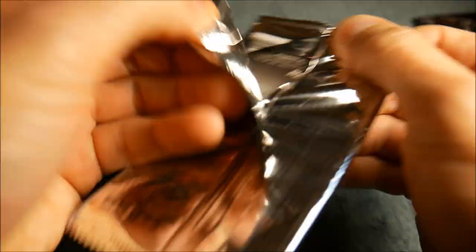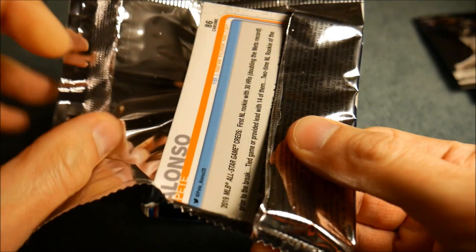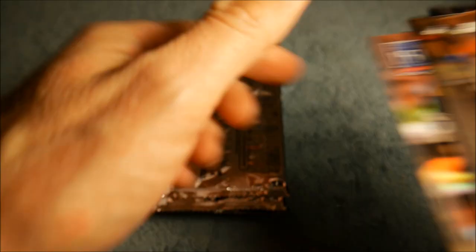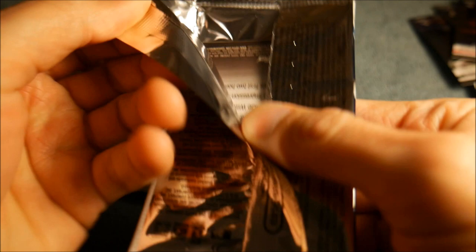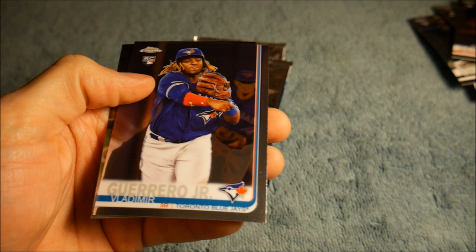I'll have to look that card up and see what it's worth. I'm not really sure what Louis Arraez is worth — I'd say like, if I had to guess, maybe like 25 bucks or something. Fernando Tatis Jr. — very nice rookie — and Pete Alonso rookie. Cody Bellinger, Chris Bryant, DJ LeMahieu, Josh Naylor, Nick Senzel rookie. Halfway done, guys. We still got two really tall stacks of cards here. Vladdy Jr. — there's his regular rookie, that's the good one, that's the one you want to pull.